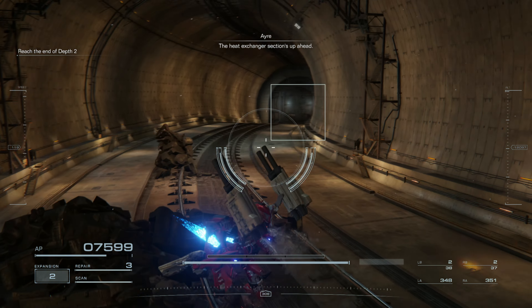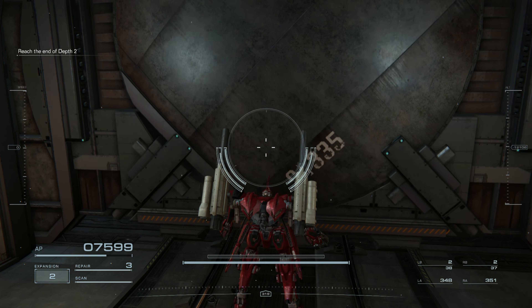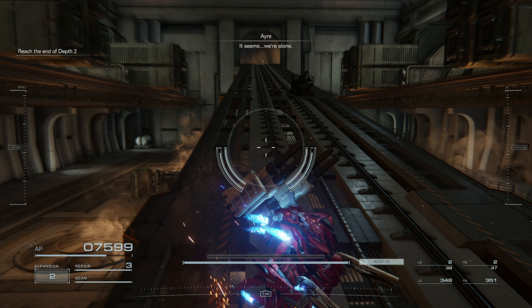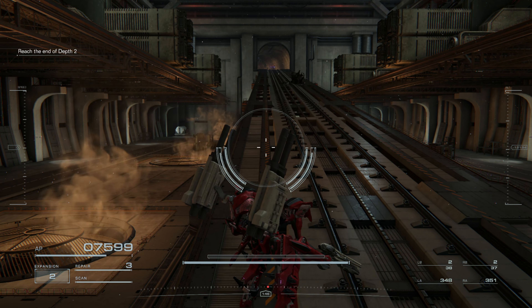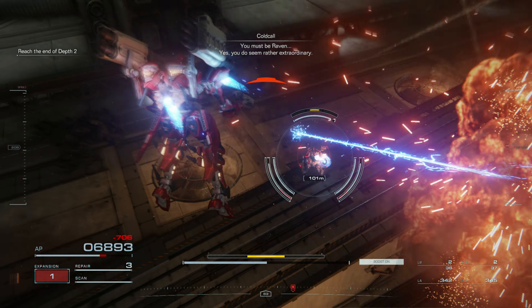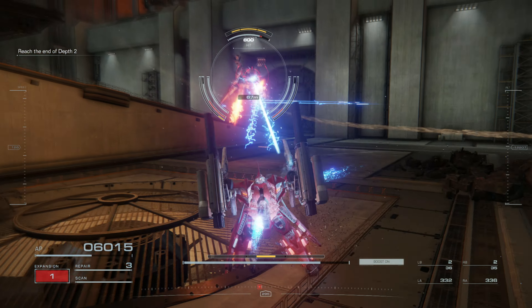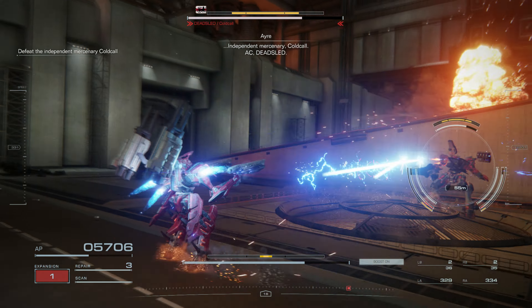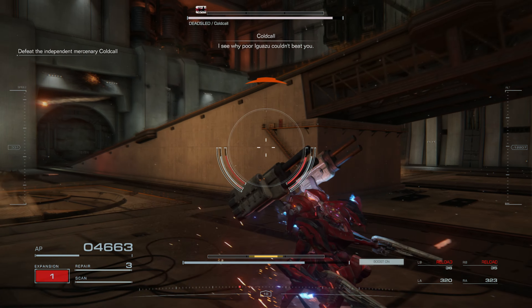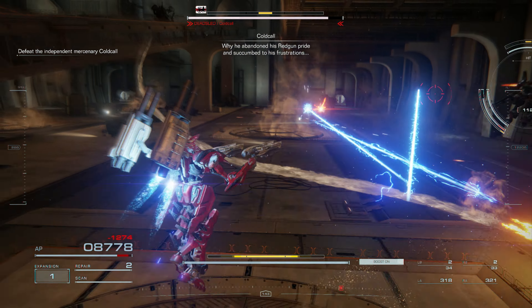The heat exchanger section is up ahead. This is around where the comms log for Balaam's advance squad cuts off. It seems we're alone. Time to buy Cold Call. I see why Boring Wasp couldn't beat you — why he abandoned his Red Gun pride and succumbed to his frustrations.